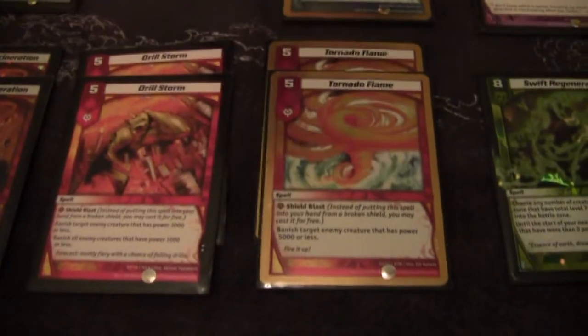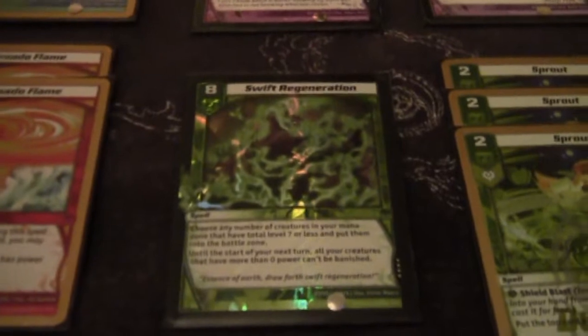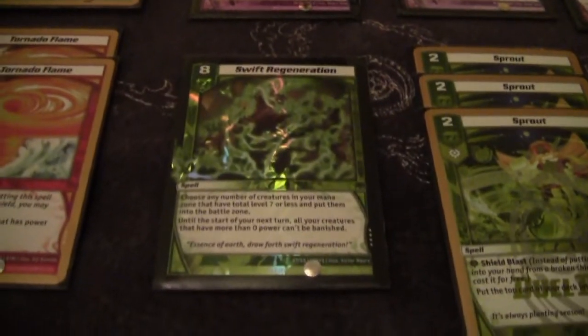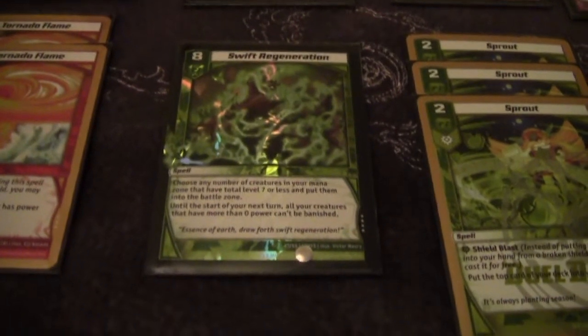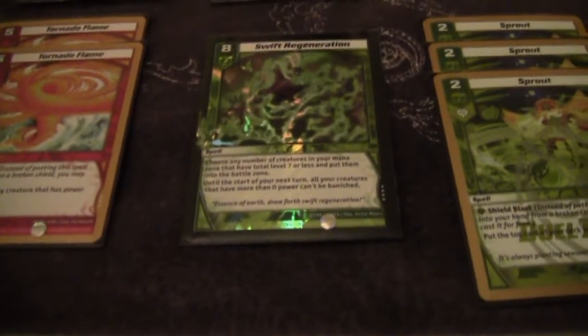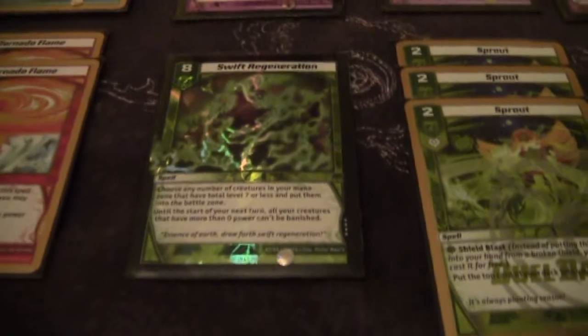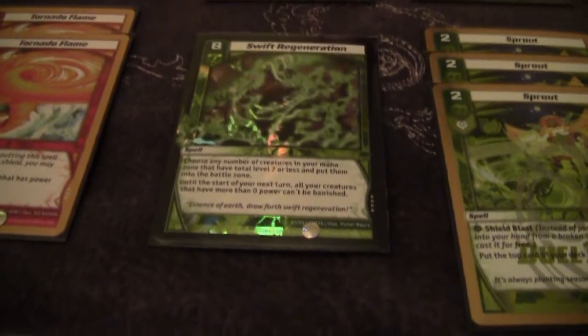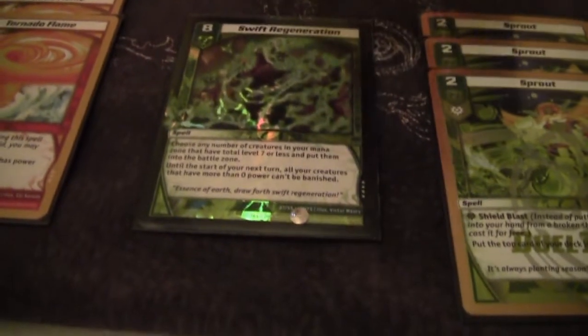Two Drill Storm, two Tornado Flame — again adding to your blast count. One of the cool cards in here is Swift Regeneration, because it can grab any one of your mystics from the mana zone, and it makes all of your creatures unkillable for that turn. So if you've got two or three mystics on board already, you bring one back and if you've got the fifth one they can't kill any of your other three or four the next turn — you just hopefully drop game that following turn.